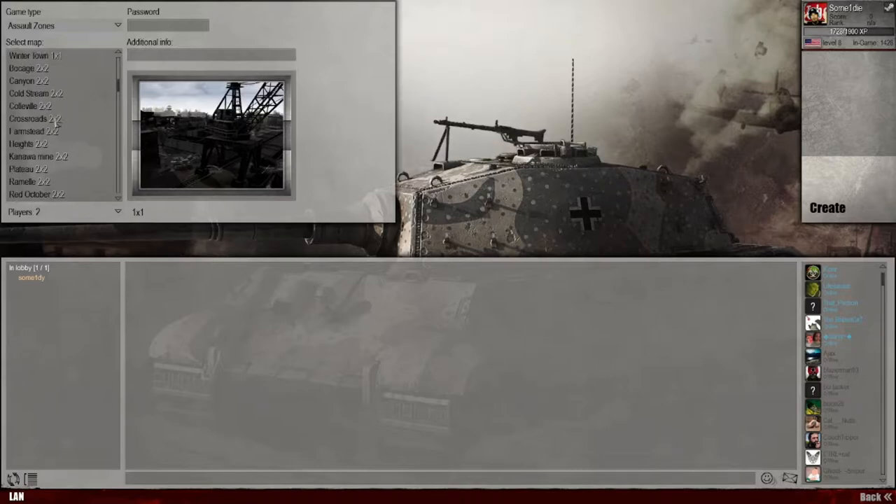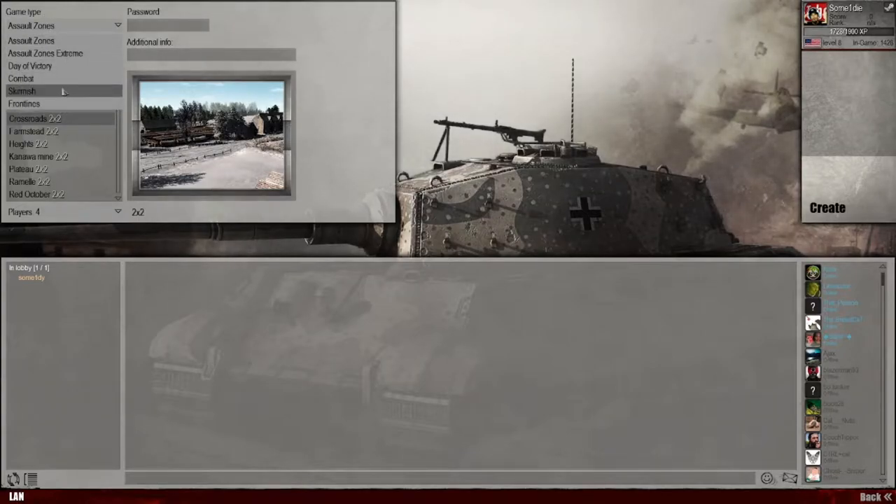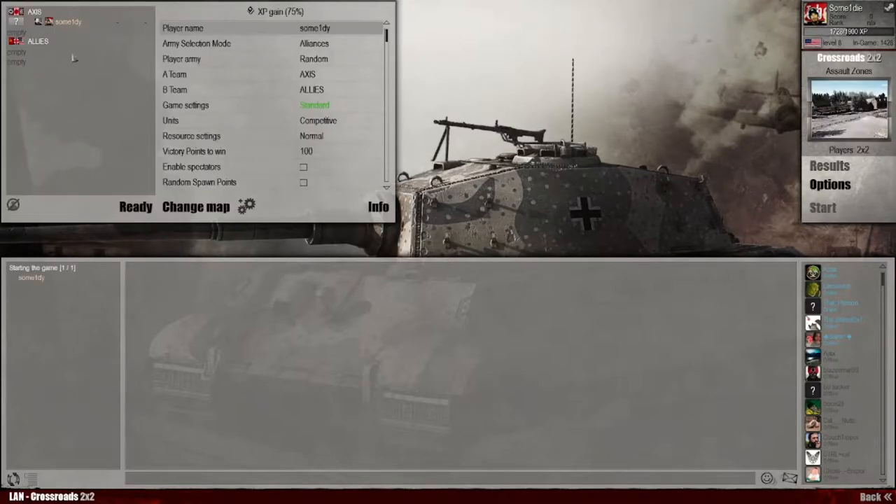Go to single player, skirmish local, and pick a map. Let's go to a two versus two — I'll show you how to set it up. Let's go to Crossroads. Note that salt zones and not all modes work on skirmish. The computers do not spawn in on some modes. Go to assault zones two versus two, hit create. You can choose Axis or Allies — double click or left click to pick your team, then right click and set to normal.